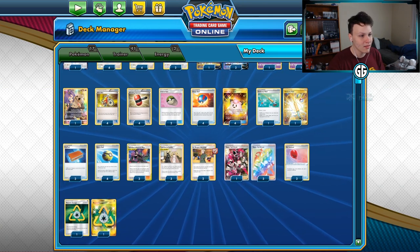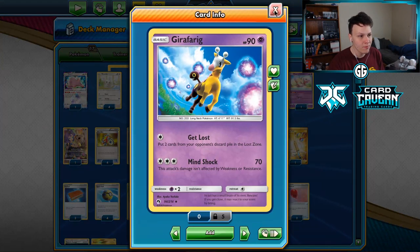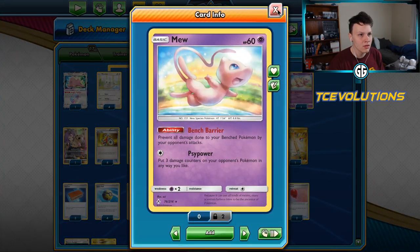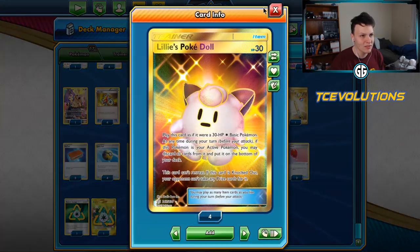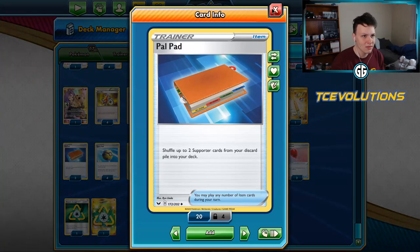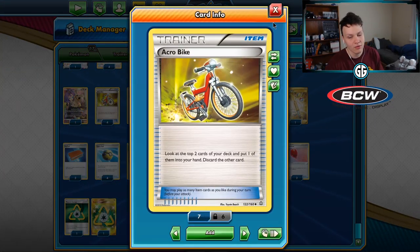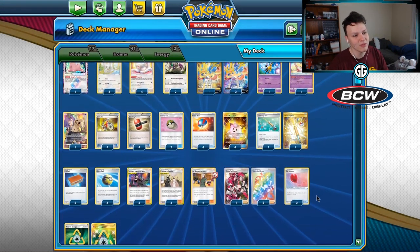We got Warp in here to help beat Mewtwo decks and similar matchups. Got a Mew to protect our bench from Tag Bolt. Then obviously four Dolls, three Bella, Bryson Man, Pal Pads, Caitlin & Cynthia to draw cards, and Acro Bikes to stay aggressive and find our stuff. Let's go ahead and play some games — let's Yell Grunt some ADPs.